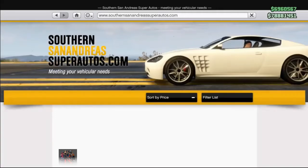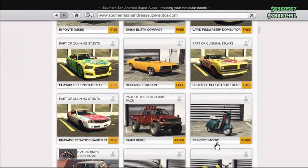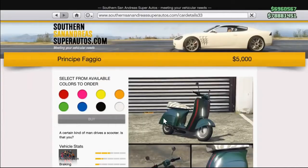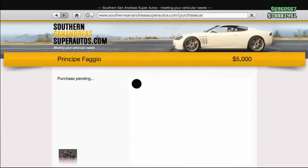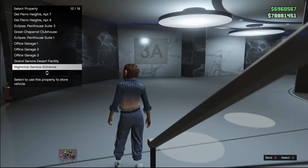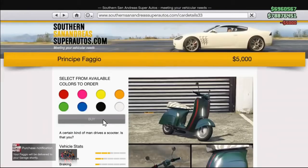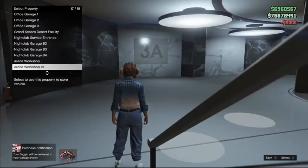To do this glitch, first you need to make sure you have a bunch of Fagios — this little scooter/bike. Purchase a bunch of them and just put them in any garage you have. Make sure to not put them inside your MC clubhouse.